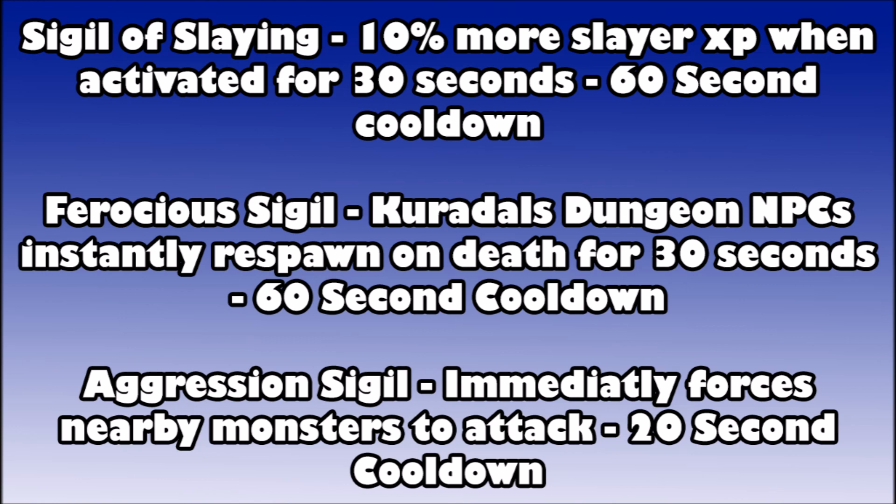The most notable rewards from this minigame are going to be the sigils, the abilities, the pet, and the slayer masks — which you can finally buy in game without using microtransactions or being lucky enough to get them from Treasure Hunter. There are three sigils: the Sigil of Slaying, the Ferocious Sigil, and the Aggression Sigil. The Sigil of Slaying gives 10% more Slayer XP when activated for 30 seconds on a 60-second cooldown. The Ferocious Sigil makes Kuradal's Dungeon NPCs instantly respawn on death for 30 seconds — good for AoE grinding slayer assignments — also with a 60-second cooldown. The Aggression Sigil immediately forces nearby monsters to attack you, usable once every 20 seconds. Each sigil costs 45 million anima.